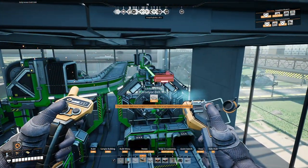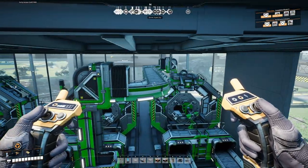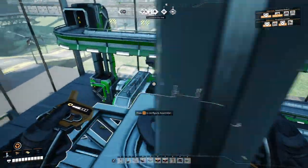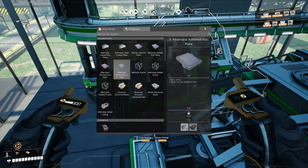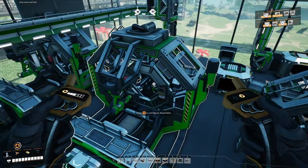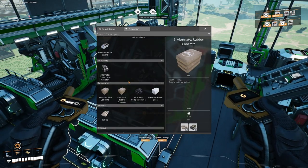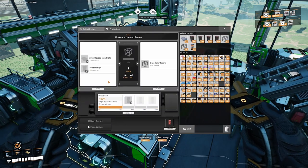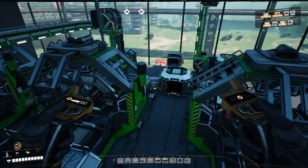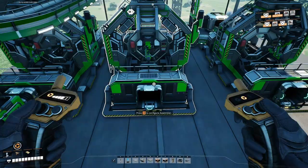Oh my gosh — it is a right angle. How about that! That works like a charm. So we have our reinforced iron plates going in there. We did not put the recipes on — stitched iron plate. Reinforced iron plate going in there into here. Then this is our steel frame. And then this is encased industrial pipe. Wonderful. So let's get this output going up.